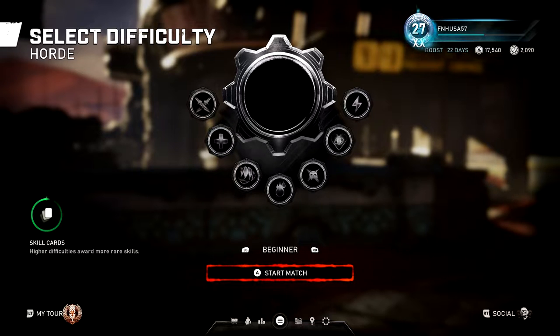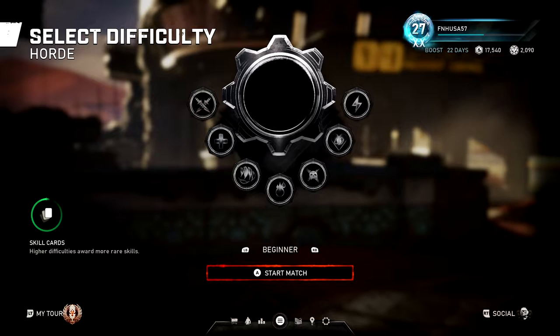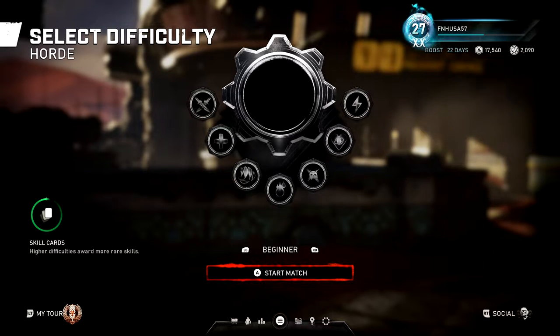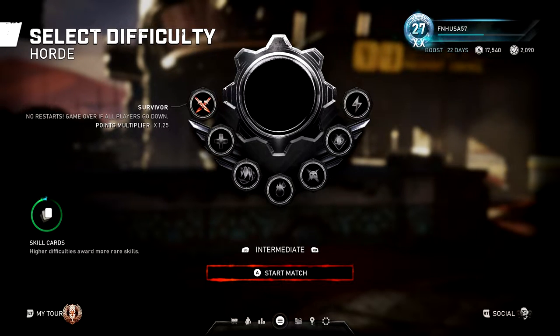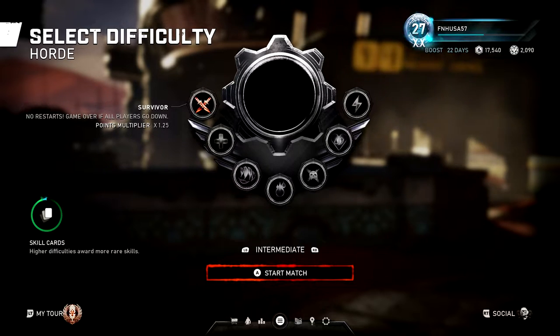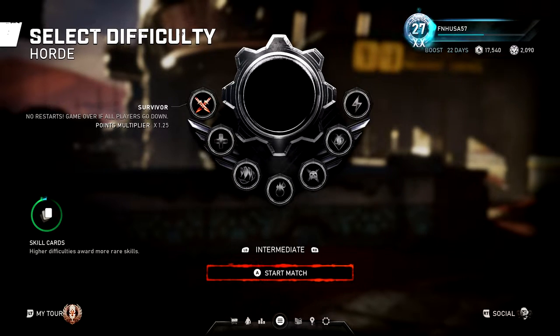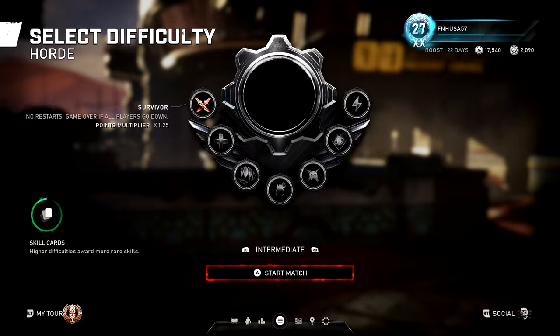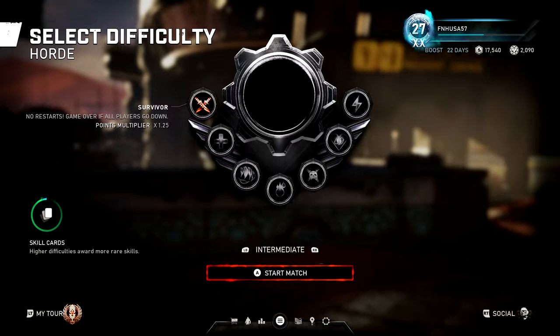This is different from other Gears Horde games where not only does difficulty mean the enemies are going to be stronger, but in the new Gears there is something called modifiers. For every difficulty you go up, there is a new modifier active. Each modifier is important to pay attention to and learn what it does, because that's going to make the game harder in a unique way.